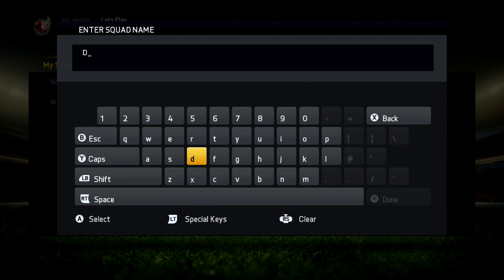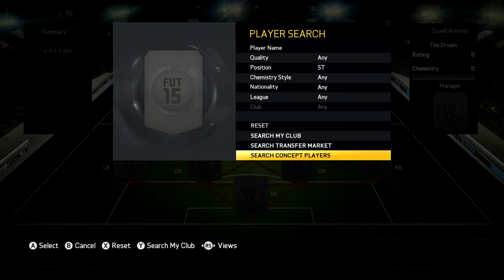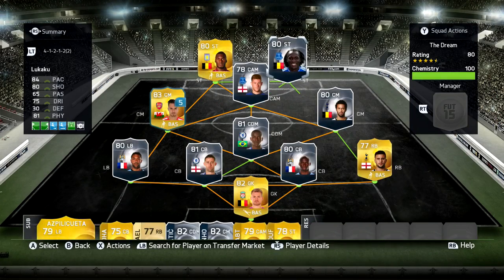Hey, what's up guys, Jack here and this is episode 7 of Let's Play FIFA 15. We start off this episode by going to the concept squads and actually using it. Because I haven't used it for this series yet, I'm going to show you guys exactly what team I'm building until I actually change my league or nationality with my team.